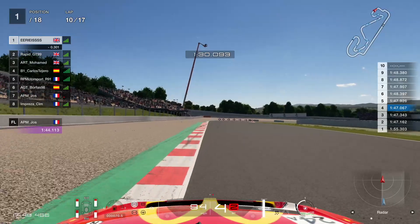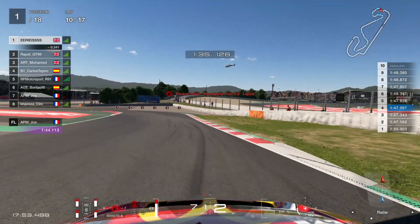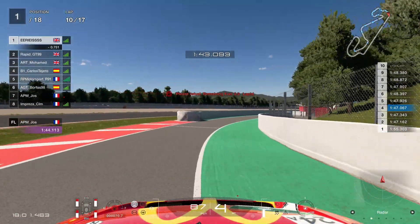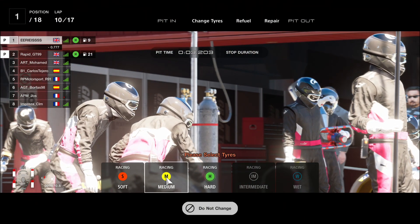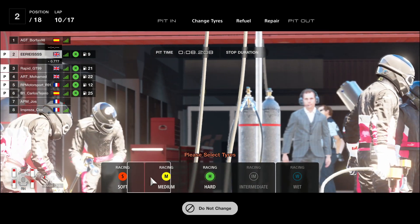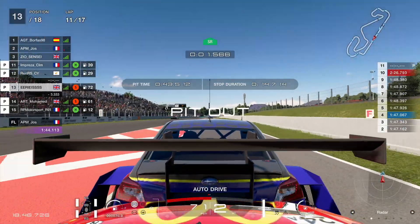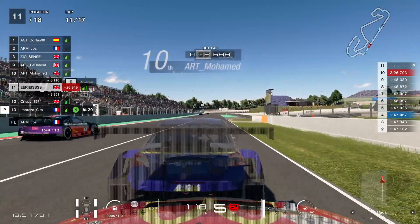I was so excited to get these FIAs back — I didn't want to waste time fuel saving, I just wanted to go for it from start to finish. But that means we're going to have to save tyres on the longer second stint. These pit stops aren't like the good old days where on some circuits it was actually quicker to come in than go down the start-finish straight, so minimising pit stops is an absolute must. I thought for a long time whether to go for the mediums, but I decided to stick with the softs.